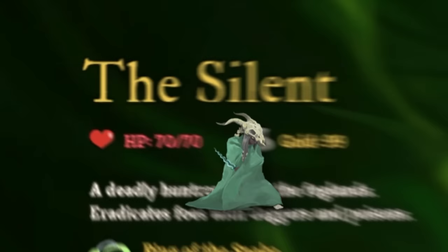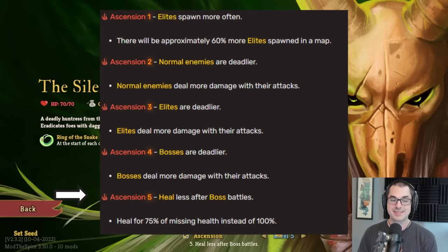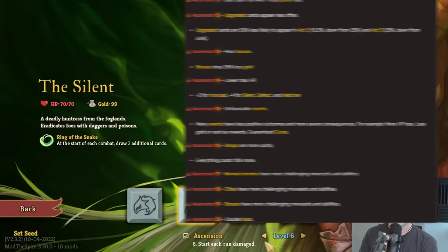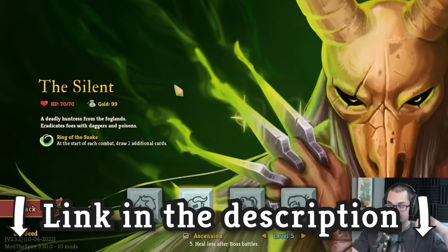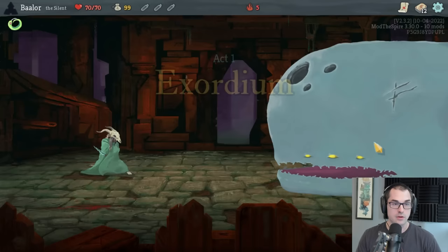Hey there YouTube, Baylor here, and today I want to talk about Silent — specifically how Silent can defeat the Corrupt Heart at the end of Act 4 in Slay the Spire almost every time. To tell you how, I'm going to be playing a run as this character on Ascension 5, which is approximately the intended balance point of the game as stated by the devs.